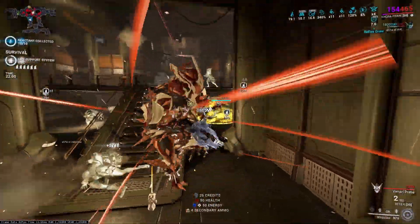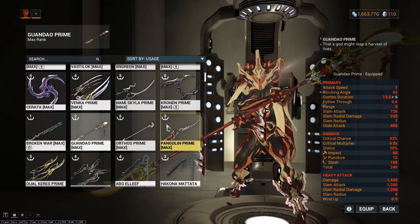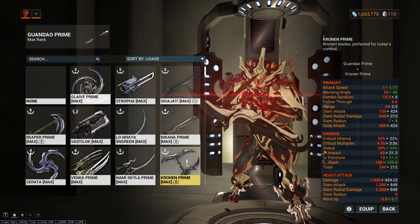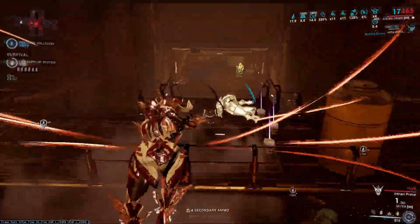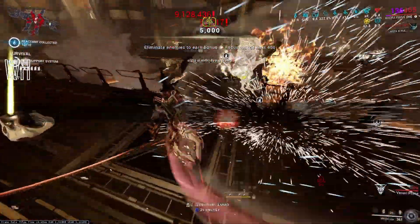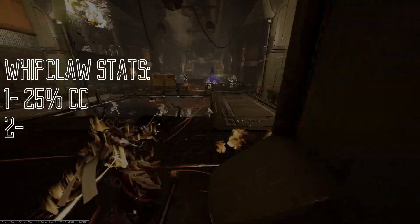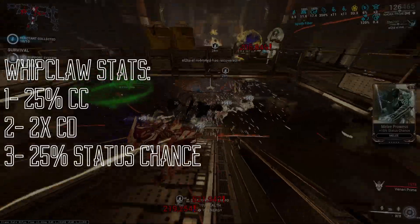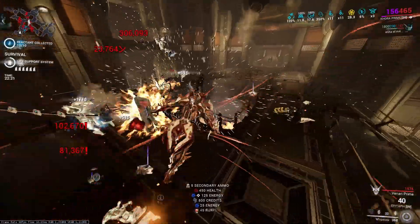So how do we choose a stat stick? Go to your arsenal and pick a random melee, except the Zaws and any combo-passing melee. For example, here I got the Kronin Prime. The stats you see on the left do not matter. But before we mod for a Khora stat stick, we need to know Whipclaw's stats: Whipclaw has 25% critical chance, 2x critical multiplier, and 25% status chance. And the damage is distributed evenly between slash, impact, and puncture — which is the IPS.